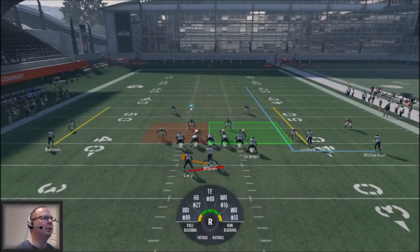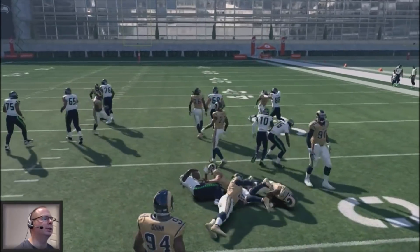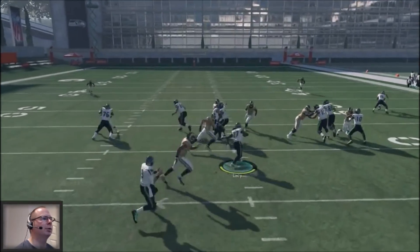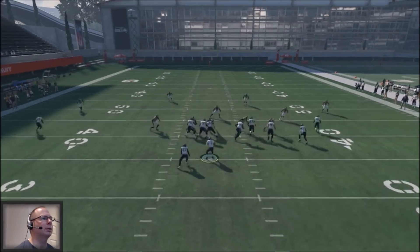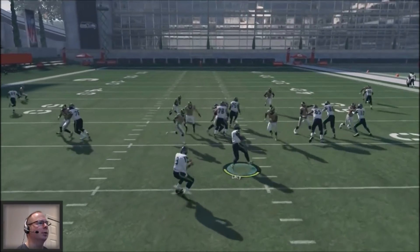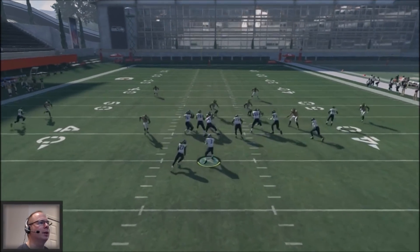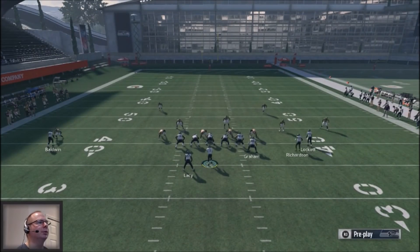We're going to run this against random defenses. This looks like a cover two shell because the safeties are back about 11 to 13 yards depth, so we should get pretty good blocking. We've got Eddie Lacy as our running back — probably not the most ideal fit. But really, it's a zone, so you're going to look for a double team. With any kind of outside run, I'm always going to look at the tackle. You can see the tackle got really good push, and that's where we want to run behind. You want to throw this into your scheme on a first down situation so they have to pay attention to the run.